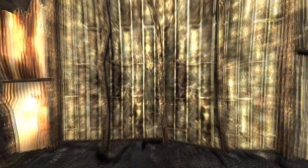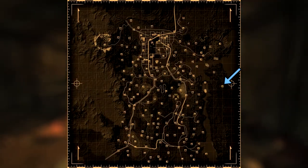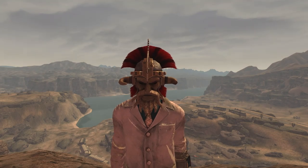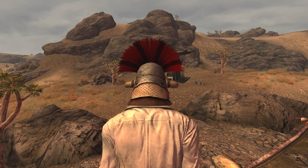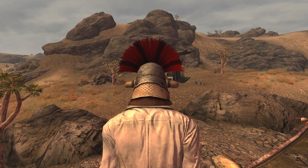Next is the Legate Helmet. This is its own unique armour and can be found on Legate Lanius during the final mission when siding with the NCR, Yes Man, or Mr House. The helmet has a DT of 4, however does not provide any other bonuses. This armour also does not disguise you as a member of Caesar's Legion, so you can wear the armour within NCR territory.